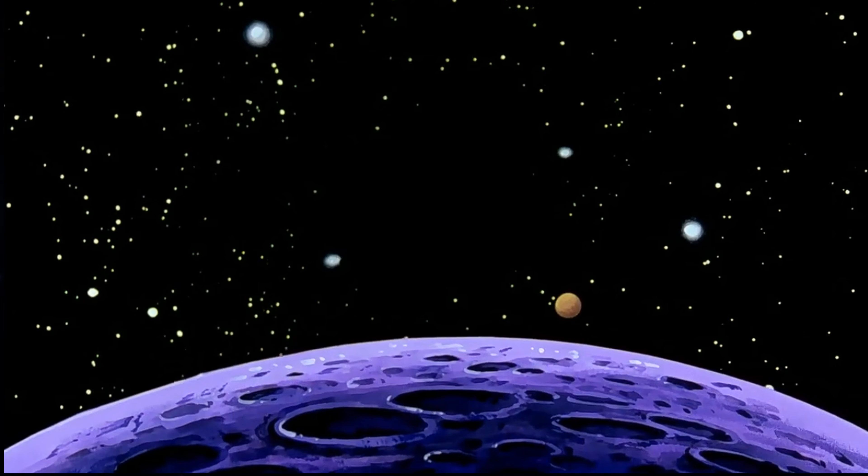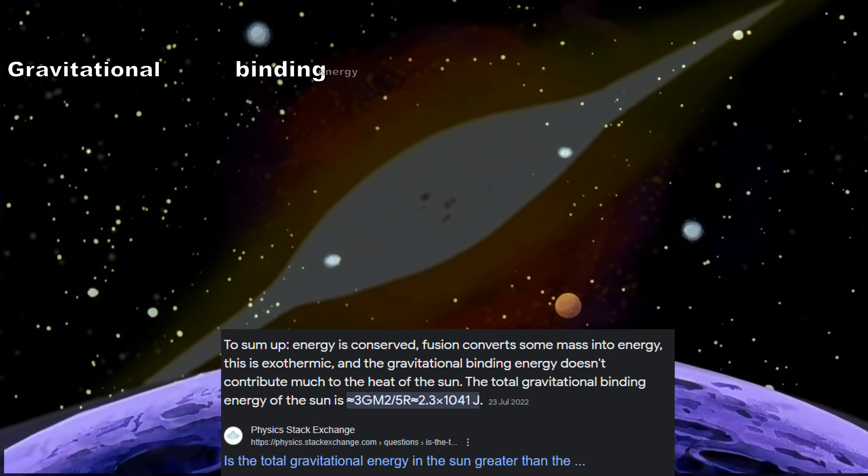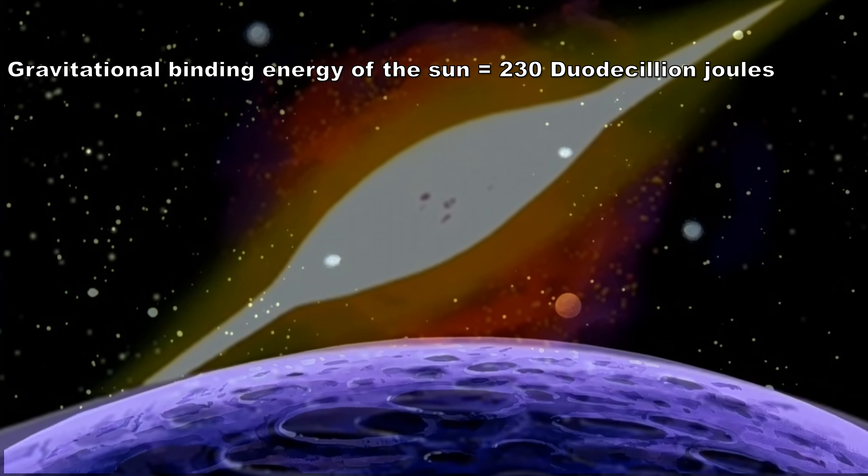So with that, let's calculate what it would take to destroy all three of the Suns of planet Namek in the time frame shown in the anime. We can look at the gravitational binding energy of the Sun, at 230 duodecillion joules. We will be increasing this with the following information. The first thing is the explosion of the Sun happened faster than it normally would. The total explosion of planet Namek only took 4.3 seconds.